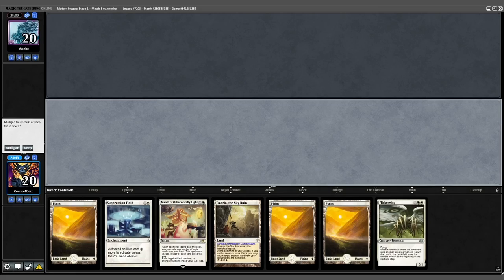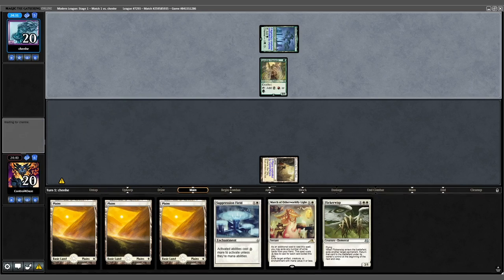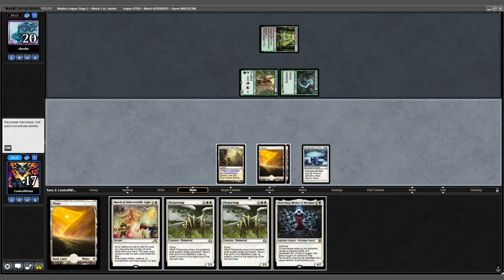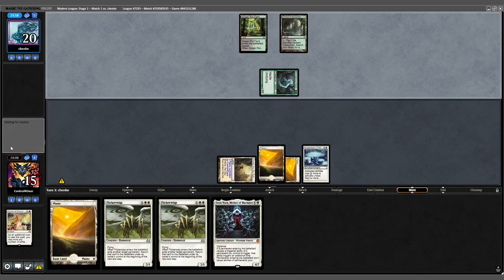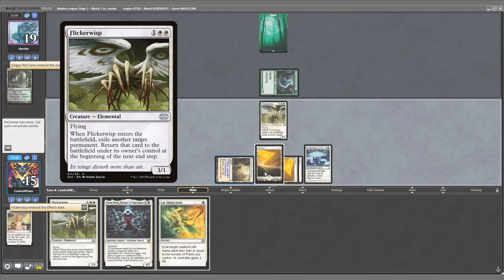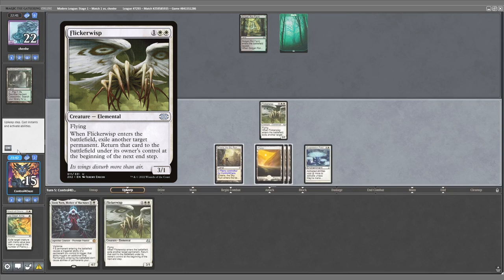We call this one No Fun Allowed. Opening 7 is great — we keep it. Opponent mulligans to 6. We start on Emeria and pass. Opponent plays Basaju into an Ignoble Hierarch. We cast Suppression Field and pass. Opponent plays a Geist and Golgari Rot Farm and attacks for 2. We draw Elish Norn and March down the Ignoble. We cast Flickerwisp targeting the Rot Farm — and can repeat this process again next turn with Flickerwisp, severely stifling their board development.